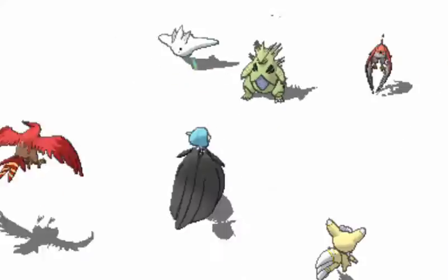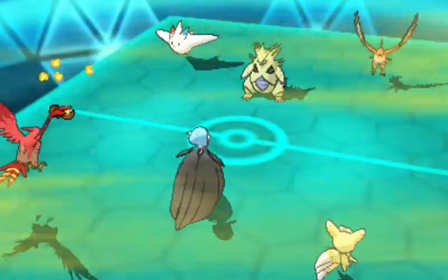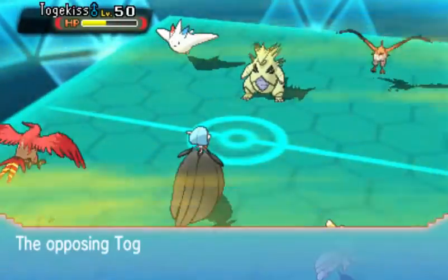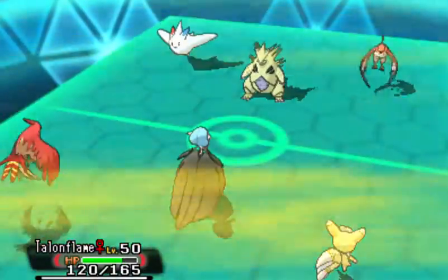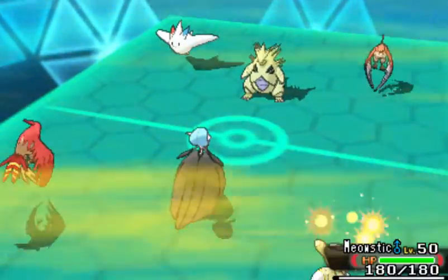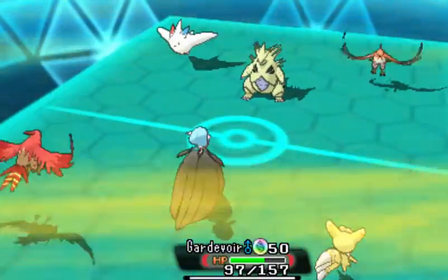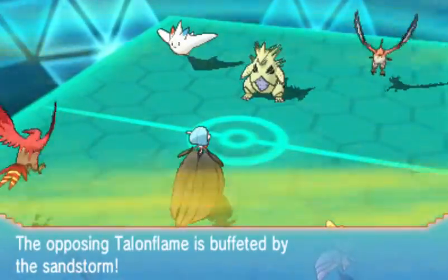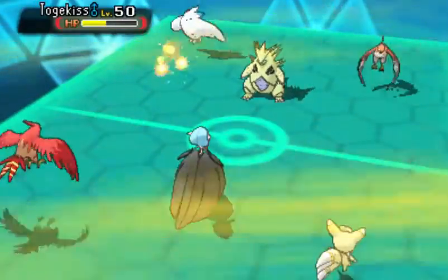Togekiss goes for Dazzling Gleam. I'm especially defensive invested, so you can see the difference in that. I'm going to do damage with the Roseli Berry — it did a lot more for some reason. I feel like it did more than it would if they were at full health. Here comes Sandstorm damage. I should keep track of how much time was wasted taking damage from Sandstorm — that'd be kind of awesome.